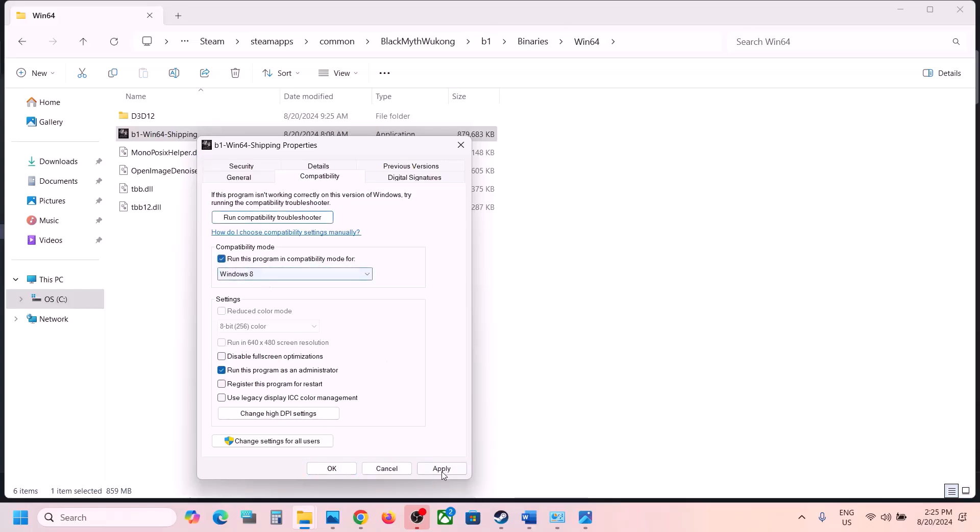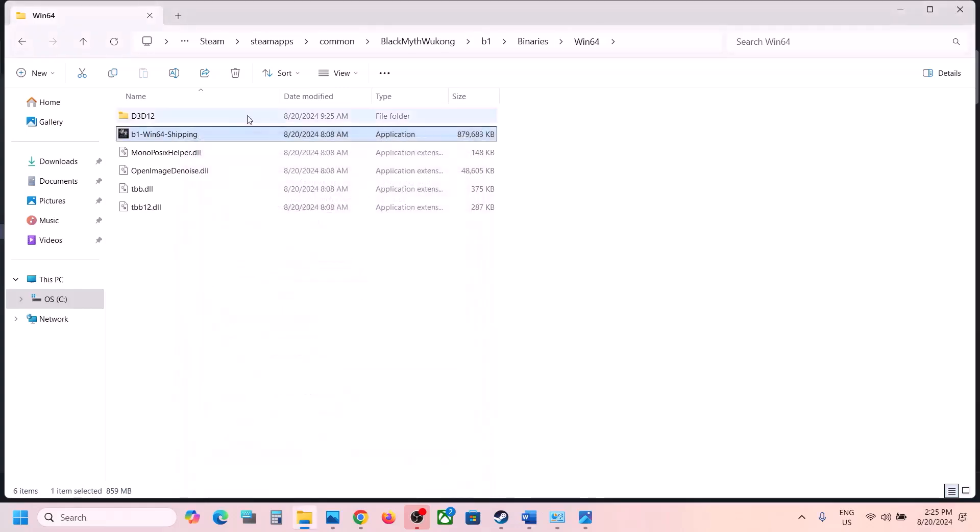If that does not work, check Windows 8 compatibility mode, click Apply and OK, double-click to launch. If still not working, select Windows 7 compatibility mode, click Apply and OK, launch and check.